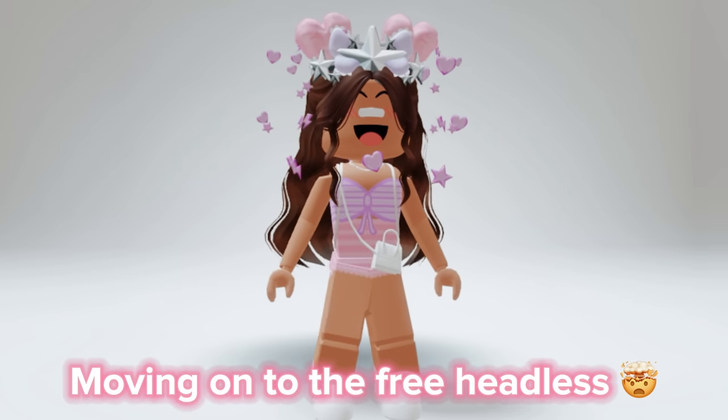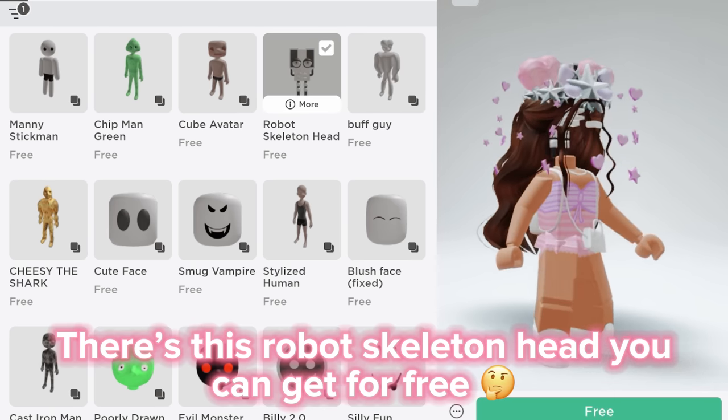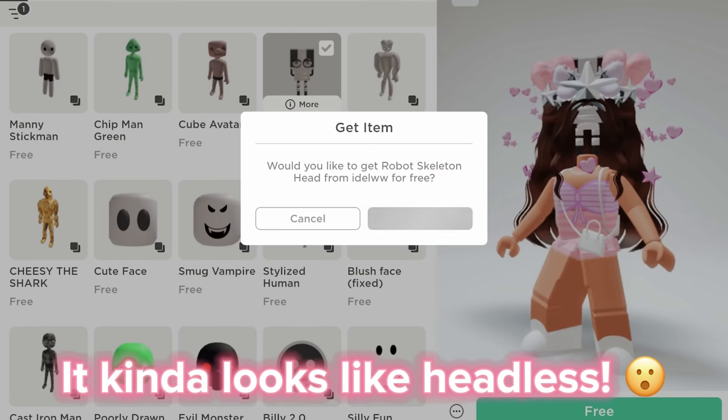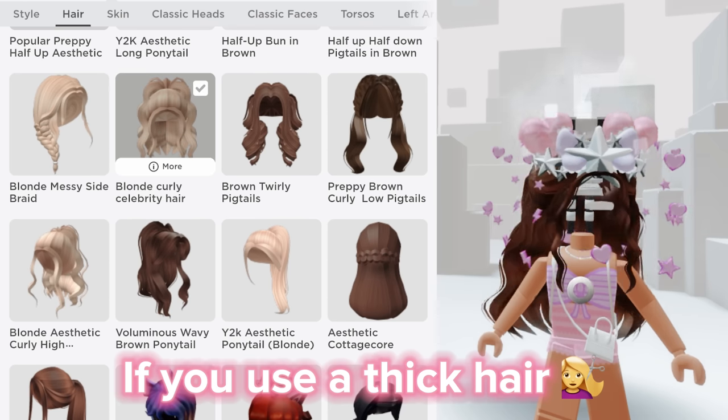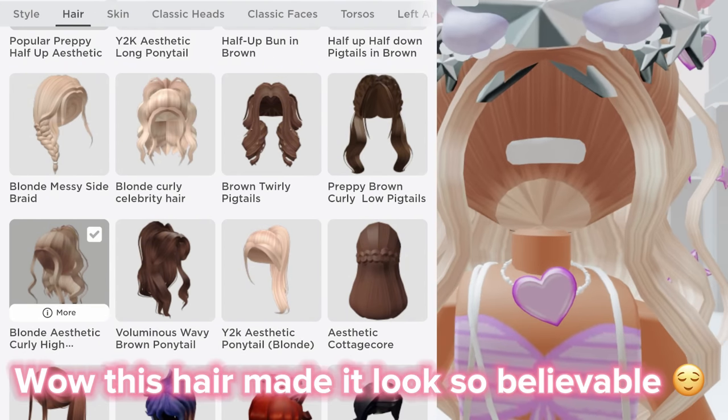Moving on to the free headless. There's this robot skeleton head you can get for free — it kind of looks like headless. If you use a thick hair, it will look more real. Wow, this hair made it look so believable.